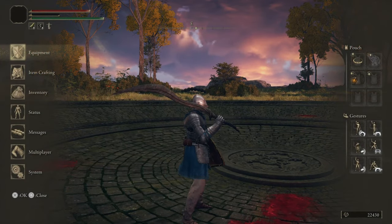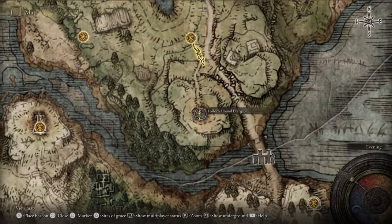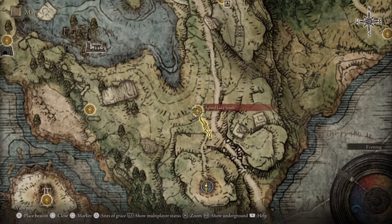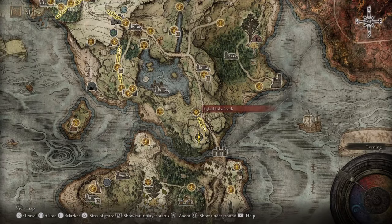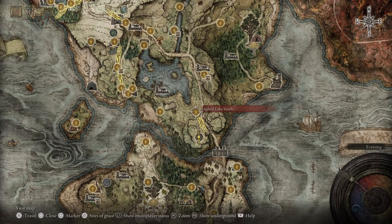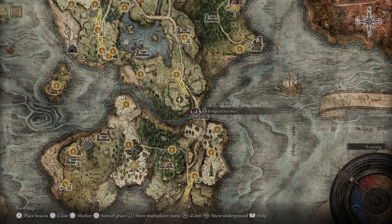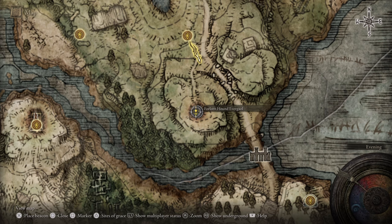This is one of those swords you should consider getting. The location is the Forlorn Hound Evergoal, just south of Agheel Lake South — near Fort Haight West, just before the Bridge of Sacrifice. There you will fight Bloodhound himself.